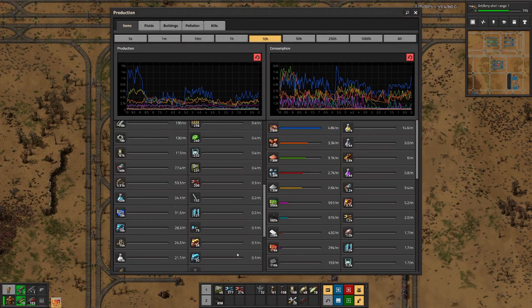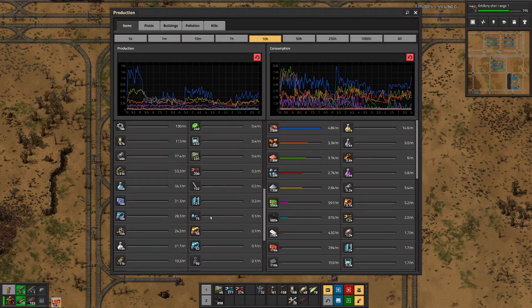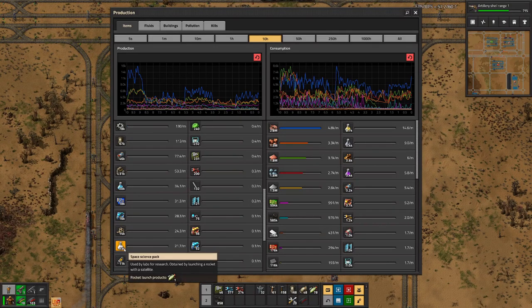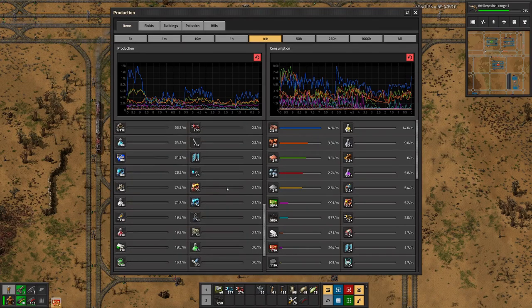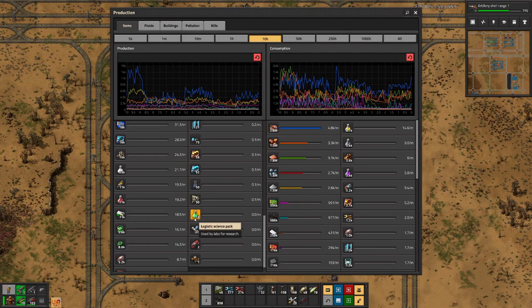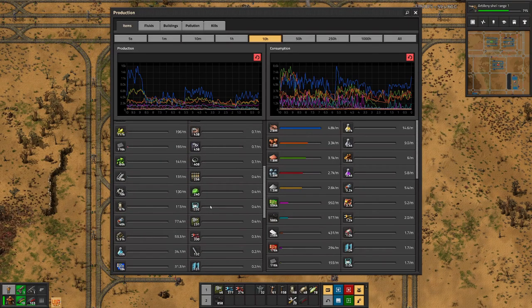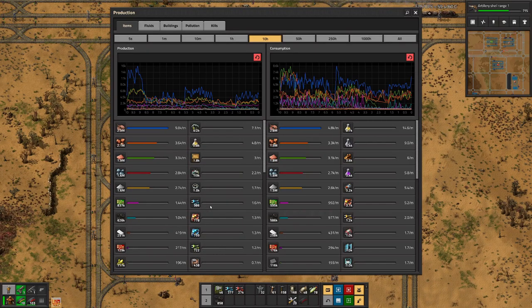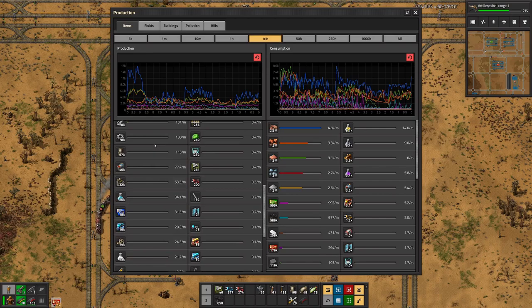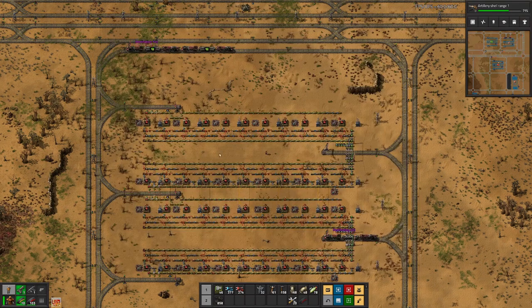In the last 10 hours we might not even have produced any... ah, here. Space science — 13,000. That's not much. And I think green science might have a different problem, which is why we only produced 18 packs in the last 10 hours, so I'm not that worried. But basically, looking through this, the science pack we are producing the least of is yellow science. Then we have space science. Red science is also there, but I don't worry too much about that because that's pretty easy.